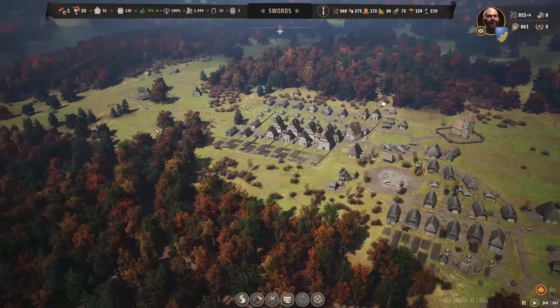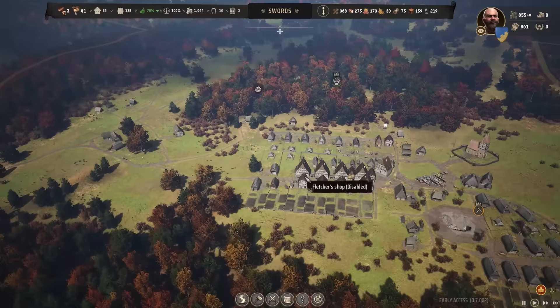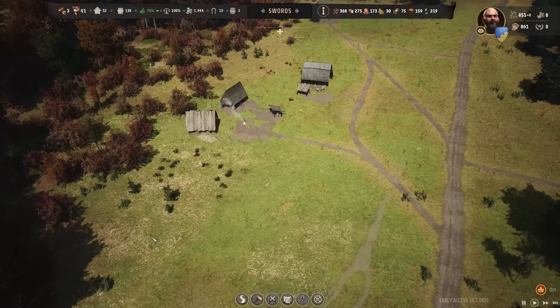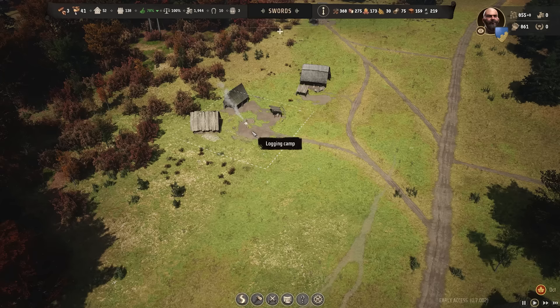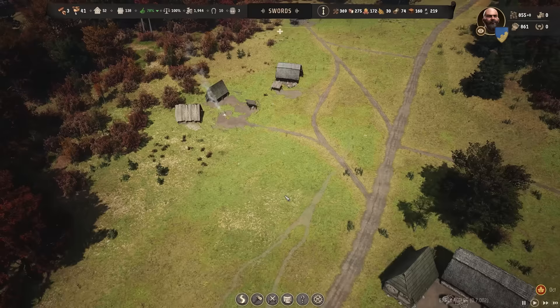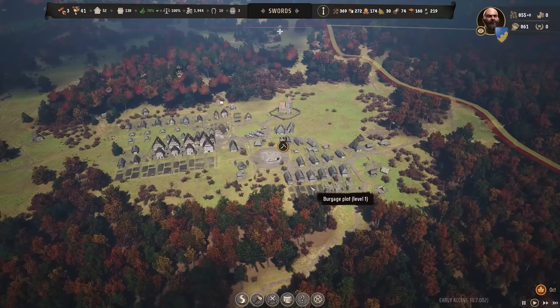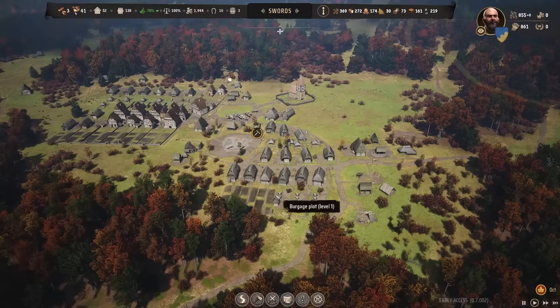We have 22 logs here — let's lower that down to just two. I'm going to start up production on this logging camp over here just to build up some logs. Logging camps are interesting because they basically work as a storehouse for logs, and oxen then have to pull them. The only way to increase your inventory space for logs is to have more logging camps — you don't have to assign anyone to them; the oxen will just bring them to that little inventory. It might be a good idea to get another one.